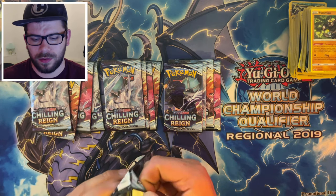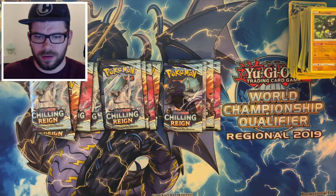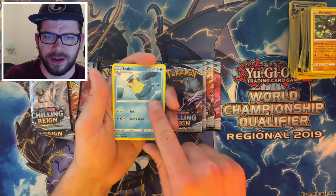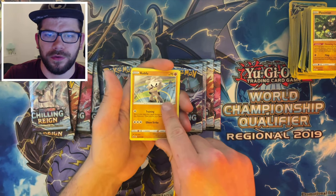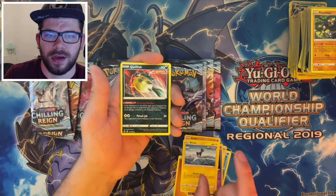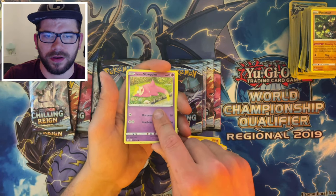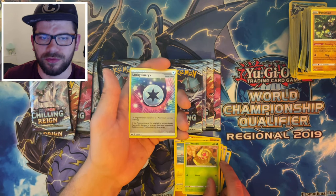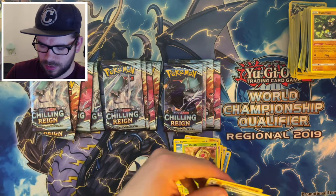We'll do this one now. We've got Fighting Energy, Celia, Clara, Haunter, Kubfu, a Blitzle, a Quillfish — I'm seeing that way too often. A Galarian Slowpoke doing yoga, Weedle, Reverse Lucky Energy, and a Holo Runerigus. Not bad.